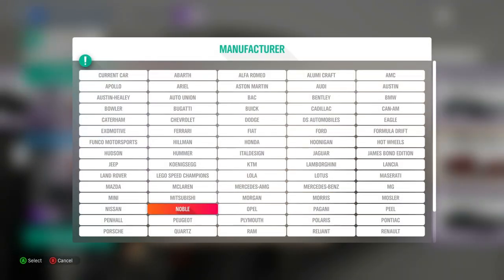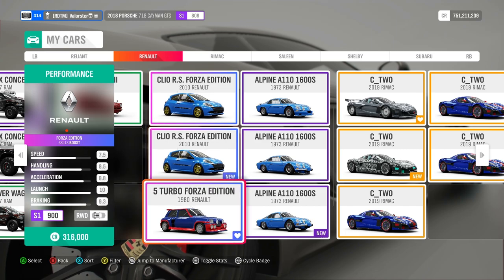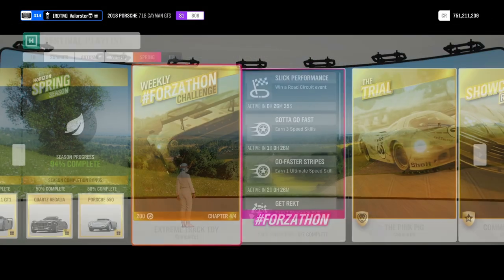The car that we win from playgrounds is already an old car in the game — the Renault Clio Forza Edition. Let's have a look at the next championship.